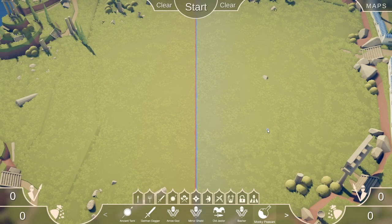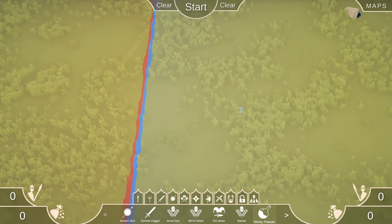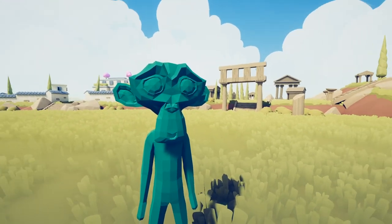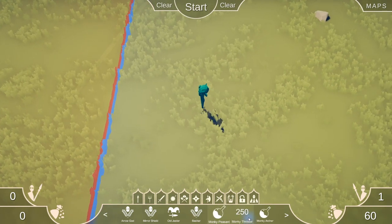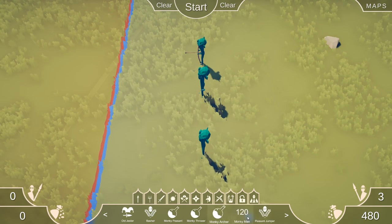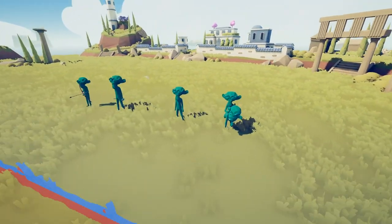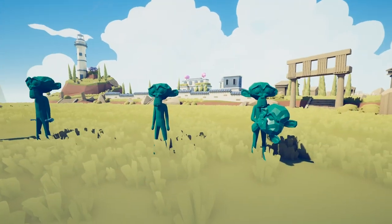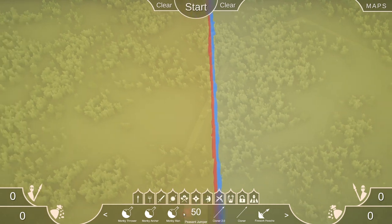A new day has dawned in the realm of Totally Accurate Battle Simulator — modding now has the ability to import models, and the first one I found is by a guy named Pirate, and he has made a monkey. What is this thing, dude? This is not clickbait, this is real — it's a real monkey. There's a bunch of different kinds: a monkey archer, a monkey man. We've got some crazy mods now, man. About to be looking at some monkeys today — it's gonna be freaking awesome, let's do it!